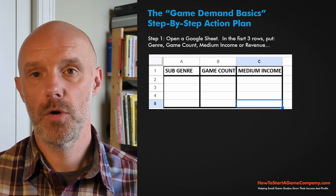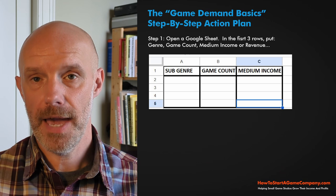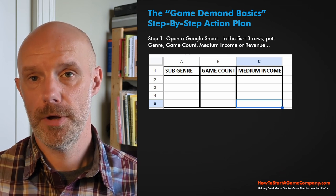Step two is to take the sub-genres from technique number one — where you drilled down and found at least three sub-genres — and enter them in column A.